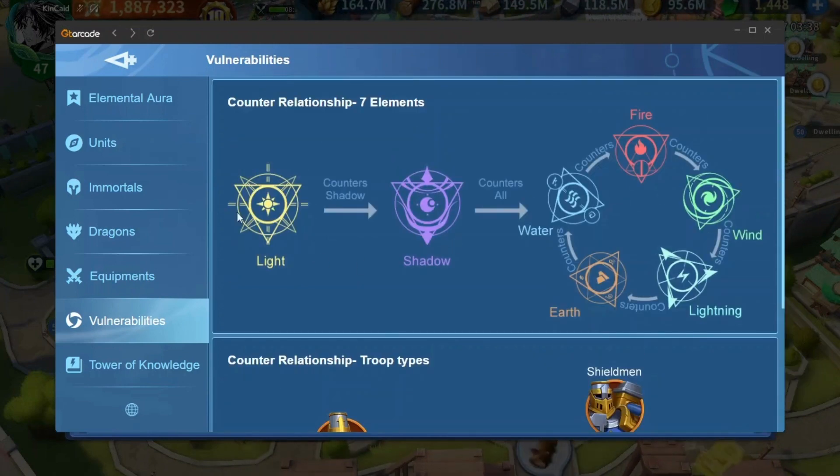It's pretty simple: Holy counters Shadow, but Holy isn't countered by anything else. Shadow counters all five basic elements — water, fire, wind, lightning, and earth — so Shadow gets the counter buff, but loses to Holy. Then: Water counters Fire, Fire counters Wind, Wind counters Lightning, Lightning counters Earth, and Earth counters Water.